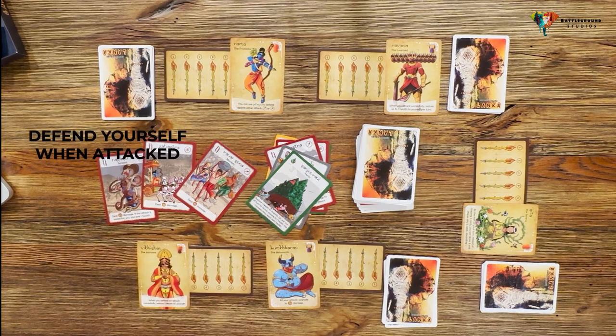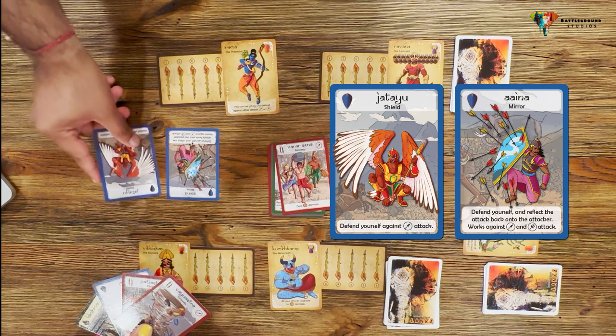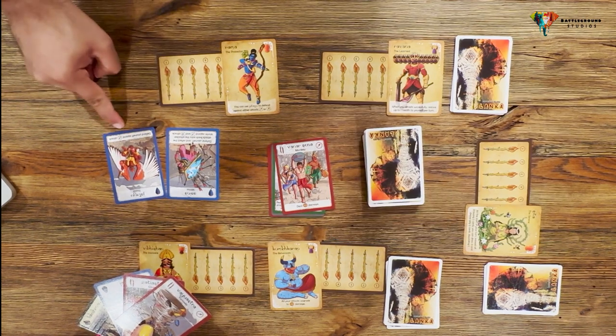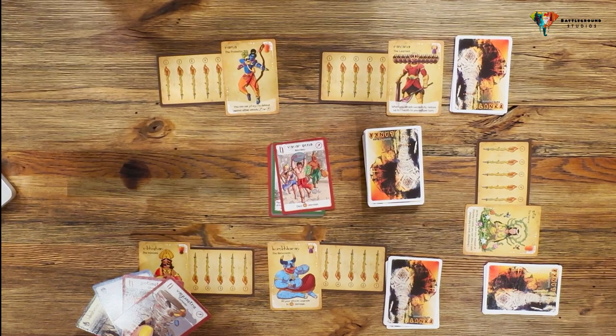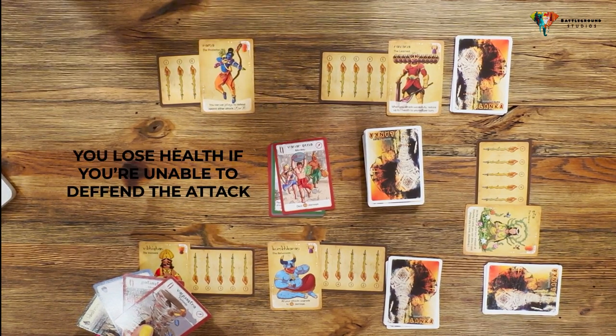When a player is attacked, they can try to defend themselves using a defense card. Defense cards indicate which weapon or weapons they are effective against. If a player is unable to defend an attack, they must take the damage and reduce their health.